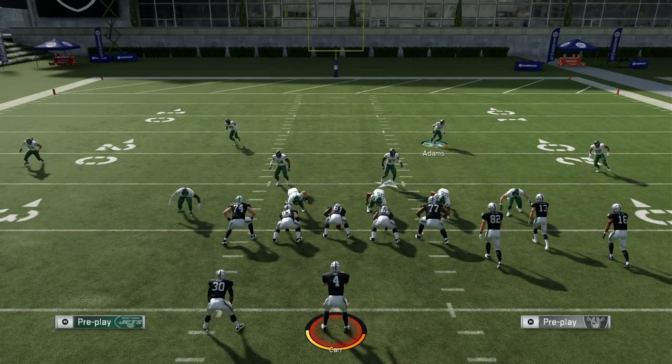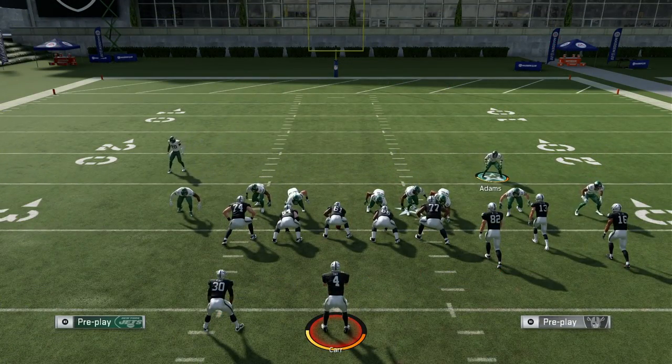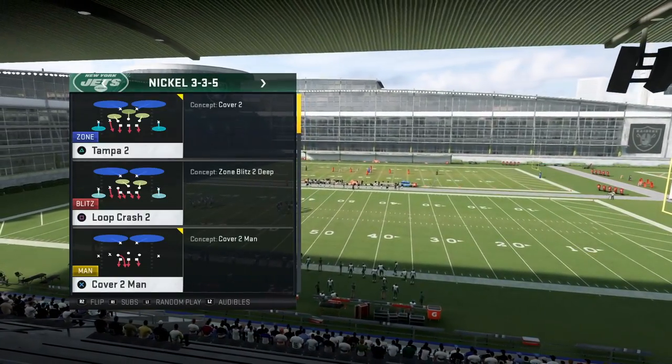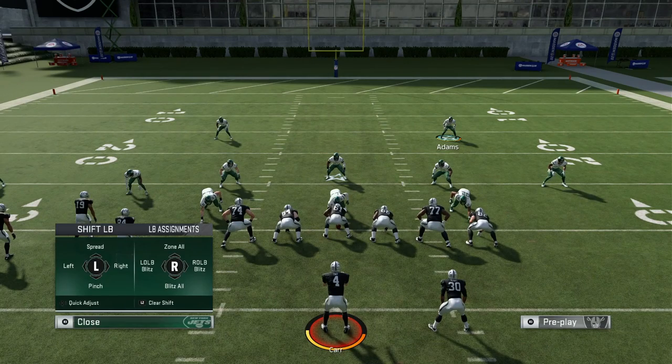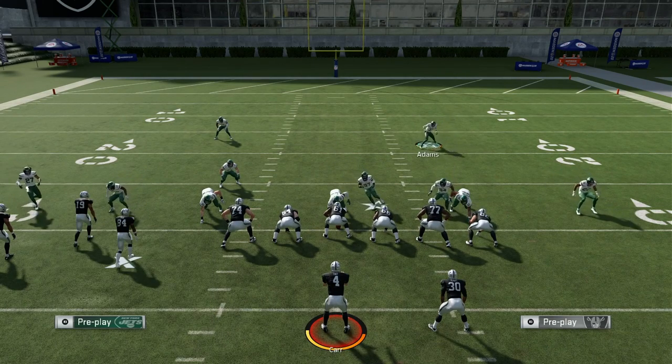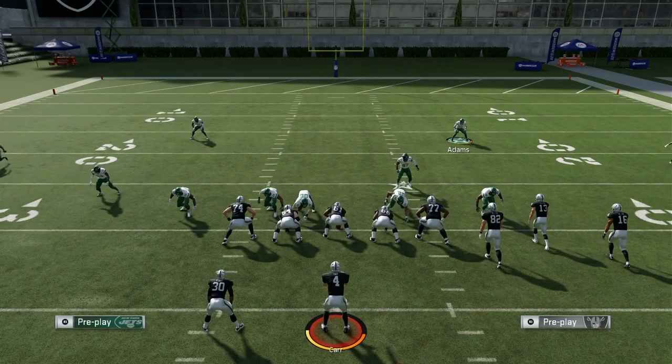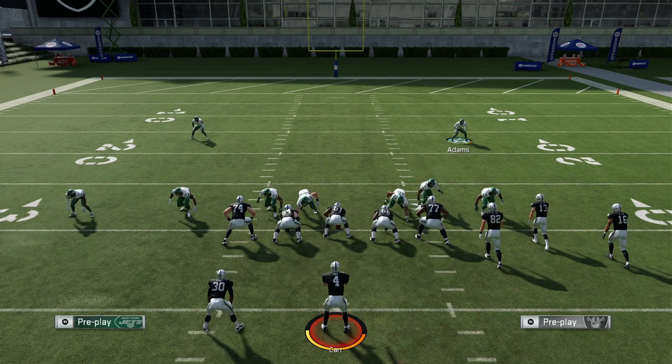We're first coming out in 3-4 even and we're able to bring those linebackers into the gaps. Next, going to a nickel 3-3-5 normal — a very popular formation. Imagine you had a scheme where the linebackers were right in the gaps. We could do that as you see. Finally we'll do this out of nickel 2-4-5 and you see the linebackers going in the gaps. We could do it out of anything.